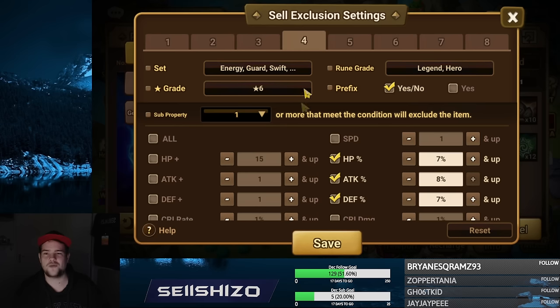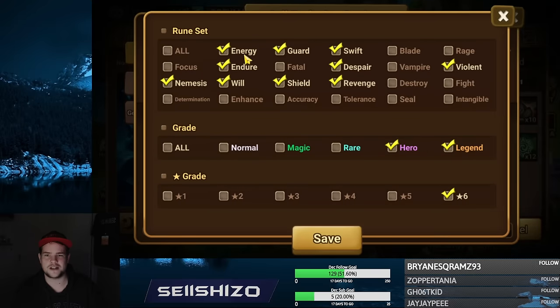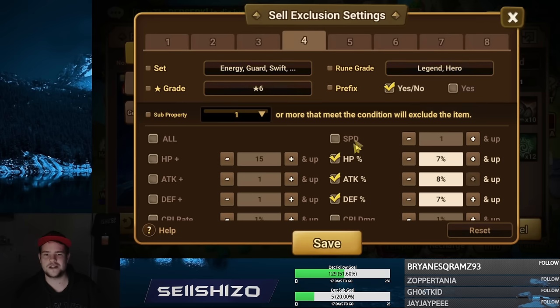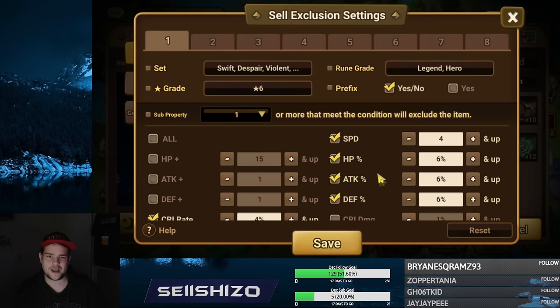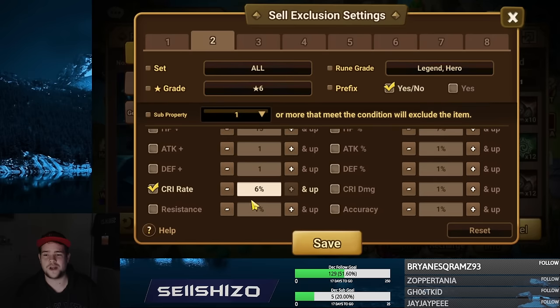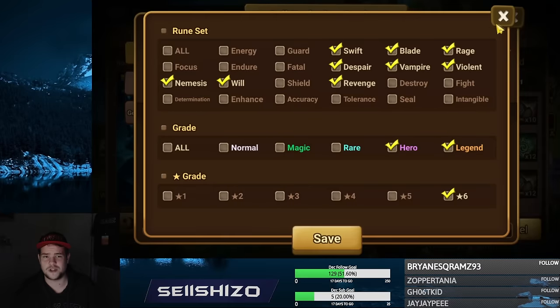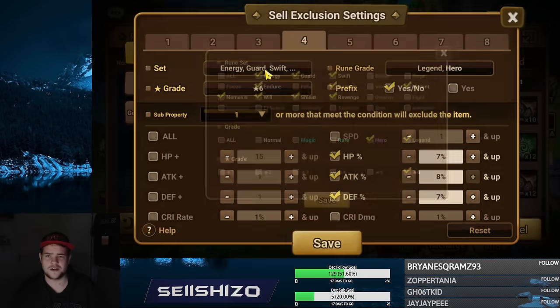I also have the other way around for tanky-type rune sets — that's your energy and guard. Shields you can maybe use at nemesis as well. For those I'm looking at: if attack is a max roll I might keep it, but I'm mainly looking for HP and defense if they roll sevens. Those are the things I'm filtering for. So to recap: I have one tab for all good rune sets, one for all stats with speed and crit rate, one gold tab for damage stats and damage runes, and one for defensive stats and defensive rune sets.